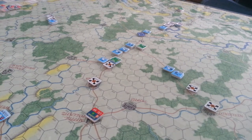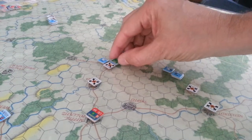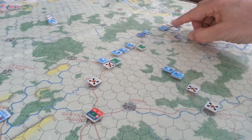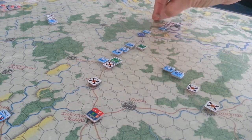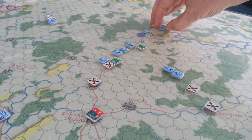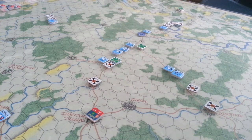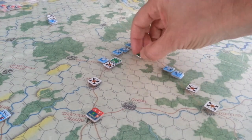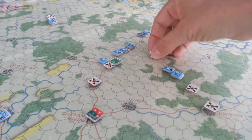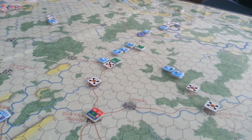Interesting point about hidden movement — so many units end up out of command or in road march mode that you're pretty much covering up most of the guys anyway. I'll leave the odd commander or officer exposed. The rest of the guys are pretty much covered by command markers or information chits that tell us what the current situation is, so I don't really need to flip them over.